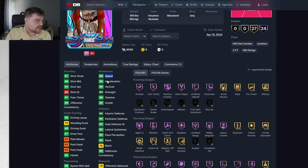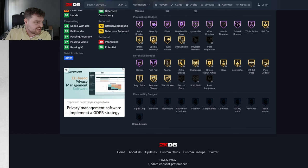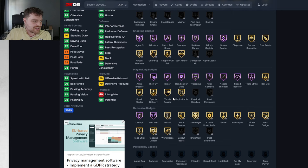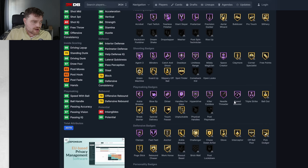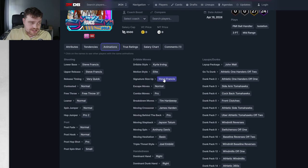Then you've got Steve Francis. 98 speed, 98 acceleration, 93 three-ball, 98 driving dunk, 95 lateral, 95 steal and block. He's not going to block shots anyway. Defensively: clamps, fast feet. I would hope he gets right stick ripper at least. He does have agent three, limitless range, anchor breaker, blow-by, and speed booster. Steve Francis — I'm very quick release, Kyrie dribble style. The normal leaner — I'm very quick — is one of the best leaners in the game.